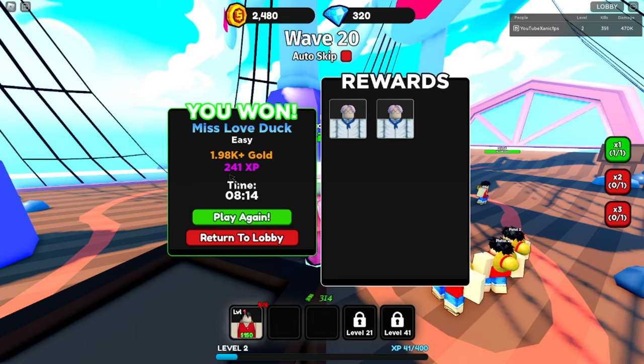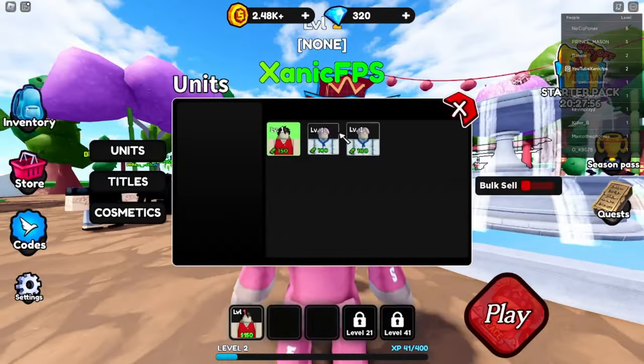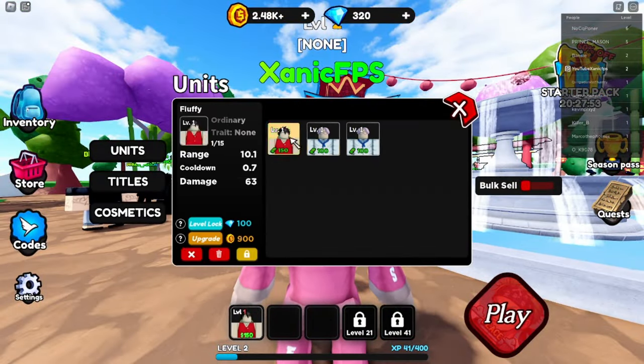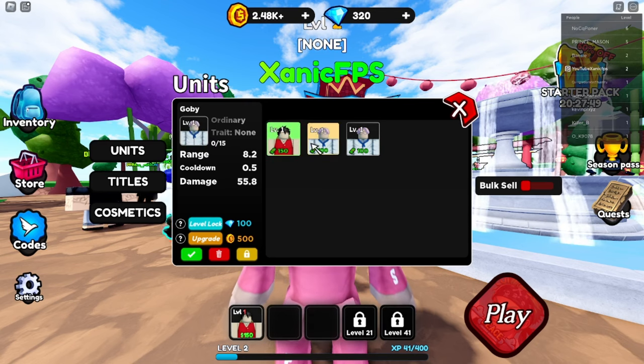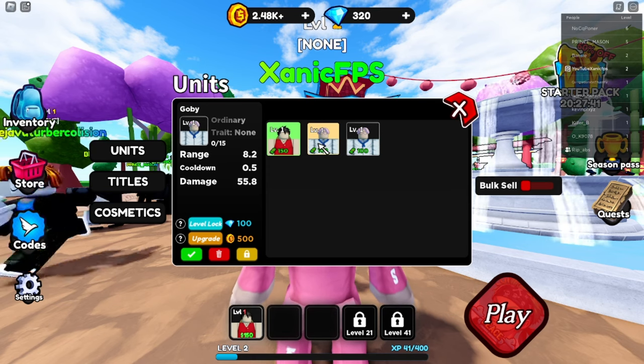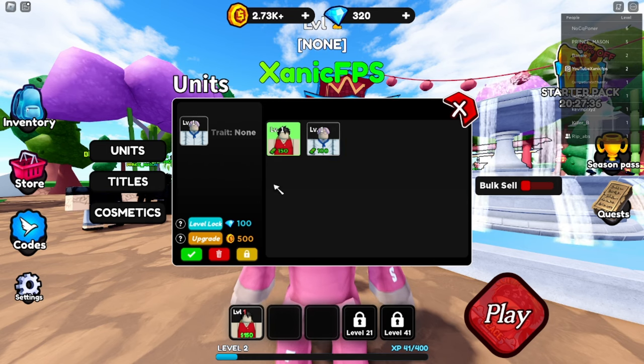We got two rewards - the same unit, 1,000 gold, and 241 XP. Time: eight minutes. Back in the lobby - so far I'm kind of liking how they have different paths you can choose from. Not a lot of games have that. We have 8.2 range, 0.5 cooldown, and 55.8 damage on this new unit.